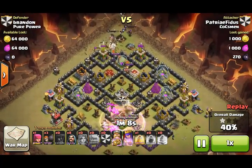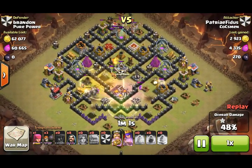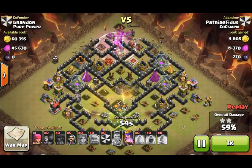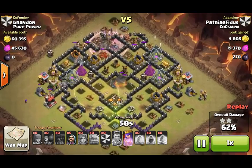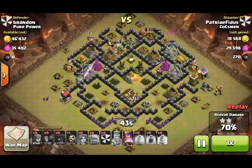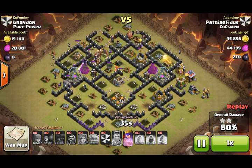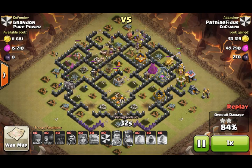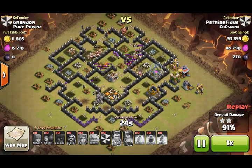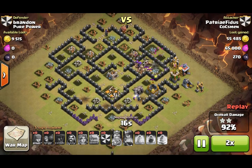Then he throws his Heroes and CC Witches up top. It's kind of like a GoWiWi — I don't really know what it's called, but you guys can call it whatever you want. King lost a lot of health early, but I believe he makes it all the way through to the end. The Valks are still doing work, Golems still have full strength over there. Queen's almost dead, but he's going to Rage in a second. It's down to the troops left — only that Archer Tower — so it was a nice and easy 3-star for Patriot.